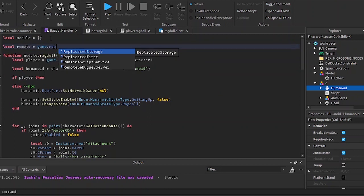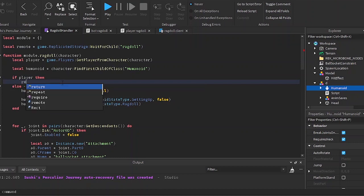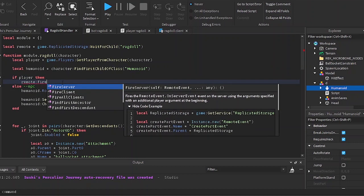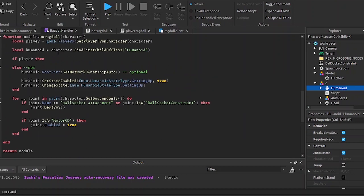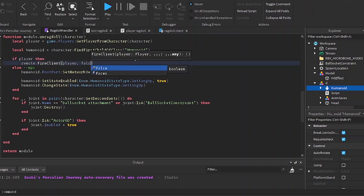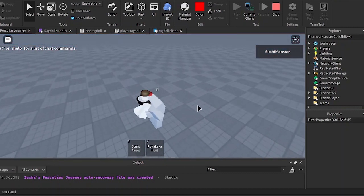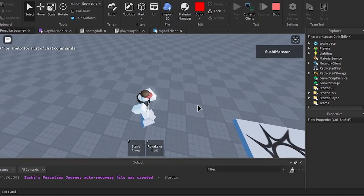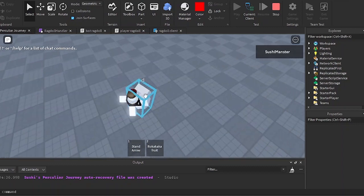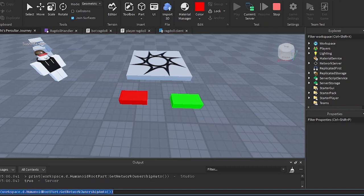So if the character is a player then I'm going to fire the remote to their player so they can change their own humanoid state type. Because I'm ragdolling, the parameter is true; because I'm unragdolling, the parameter is false. Let's test it out — I'll touch the dummy a lot and check for the network ownership. Let's check the network ownership — it's still nil, let's touch it again.